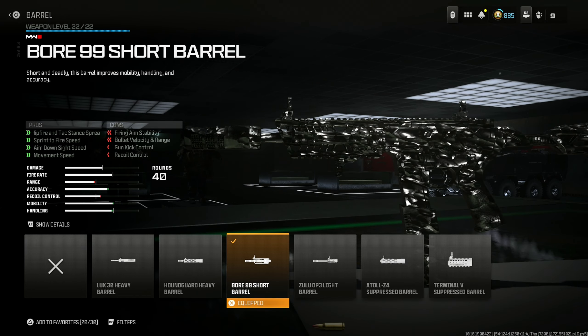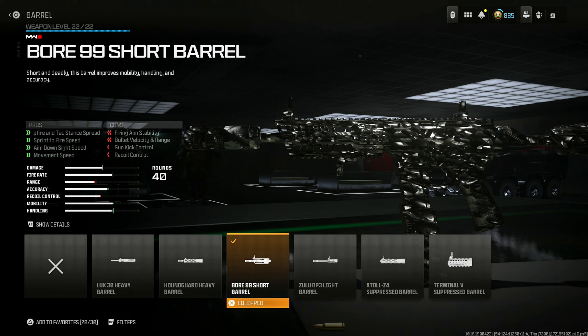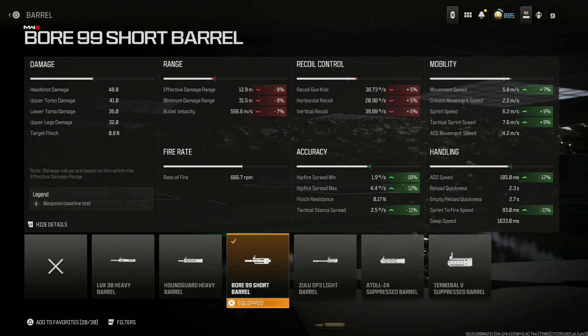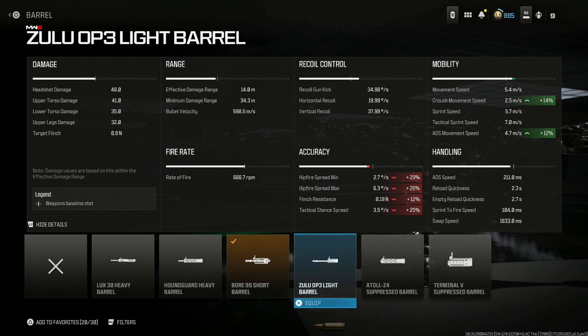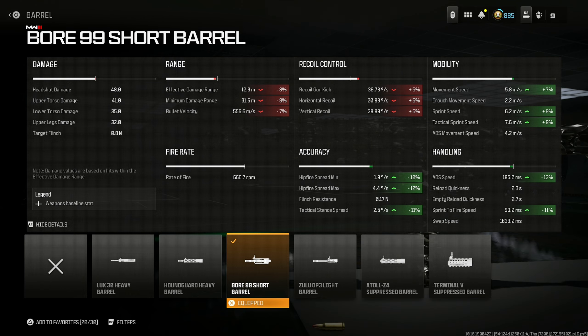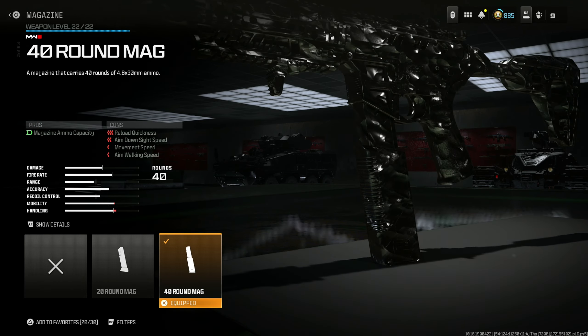I chose the Bore 99 Short Barrel for the hip fire attack stance spread, sprint to fire speed, aim down sight speed, and movement speed. You do lose a bit of bullet velocity. If you don't want to lose any bullet velocity but want fantastic movement, the alternative is the Zulu Ops 3 Light Barrel, which gives you better ADS movement and strafing speed. If you want overall movement, the Bore 99 is for you; if you want better strafe, the Zulu Ops 3 is for you.